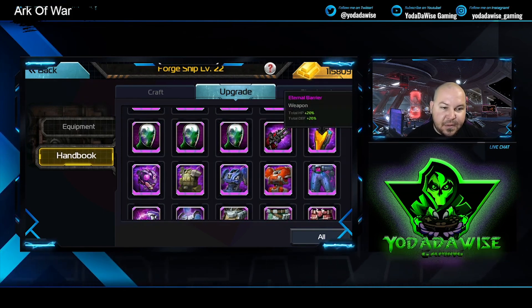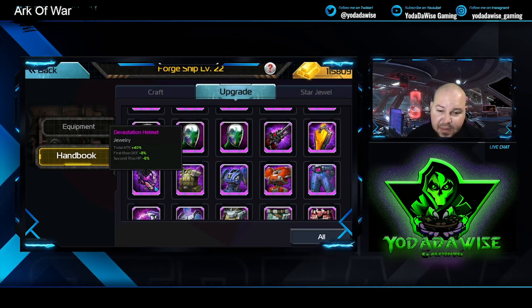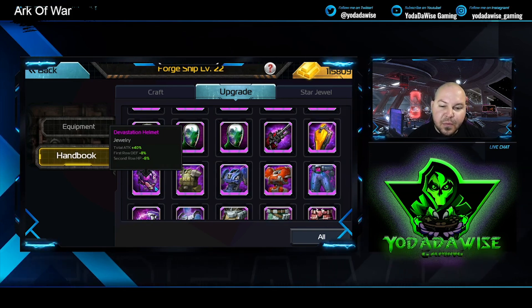The Apoculator is going to give you attack and accuracy. Eternal Barrier gives you HP and defense. The Devastation Helmet gives you attack, but you're going to lose defense in the first row and HP in the second row.